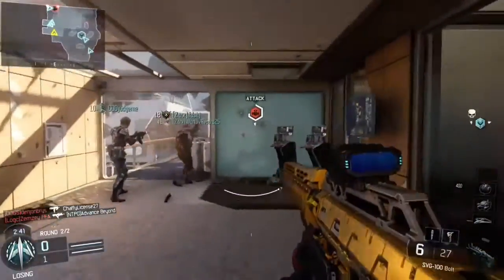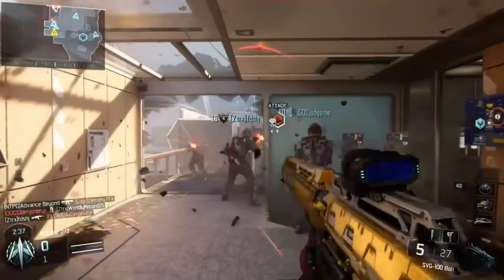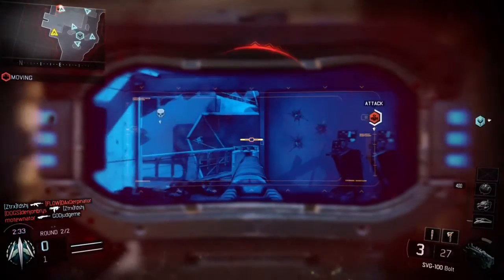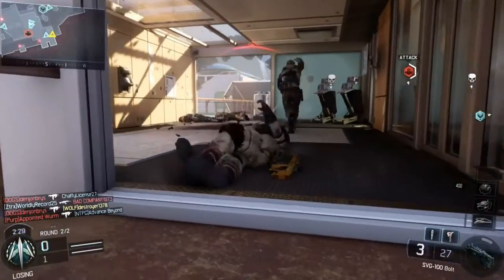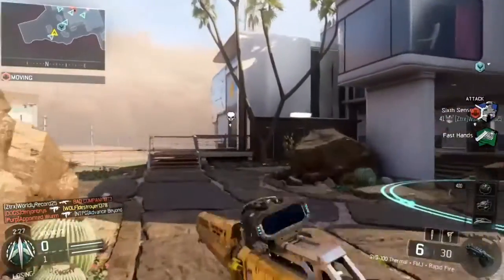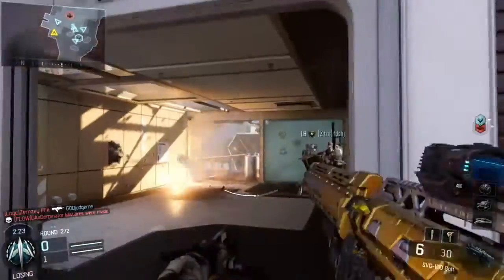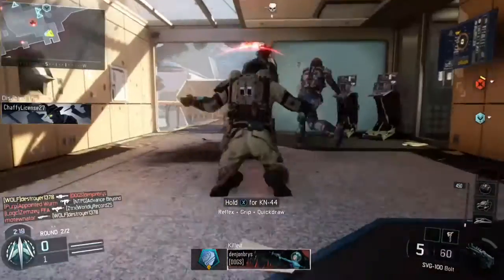It looks even better with the original sight, but it's kind of clunky so I don't use it — I like the thermal on it. To get gold on this weapon you're gonna need to get 100 one-shot kills, which is easy because you barely ever hit a marker with this gun. Every time you hit the body it's almost always a kill, so it's pretty easy to get those challenges done.